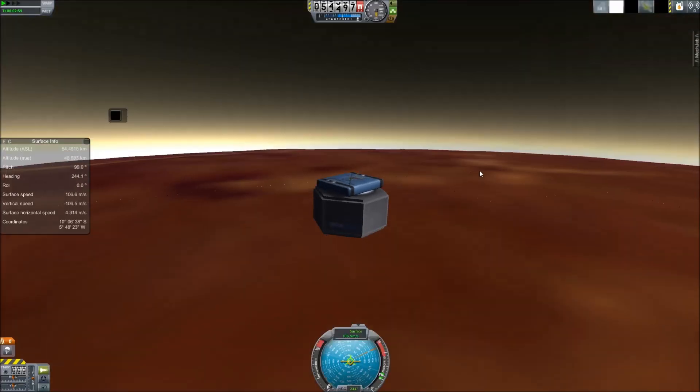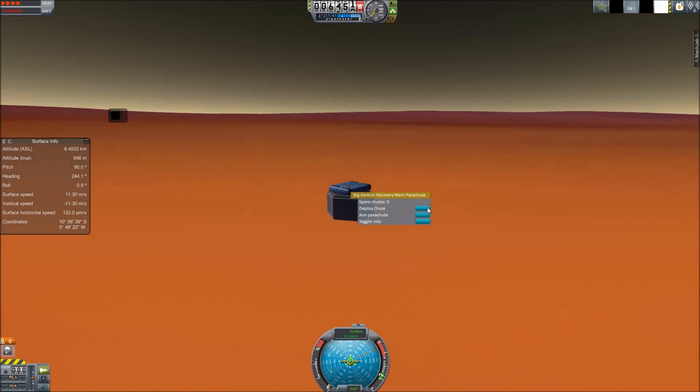Earlier, I tried this over and over and kept getting physics glitches. I had the probe get shot out into Venus and go out the other side, and come out at 62 million times the speed of light. Yeah, it was bad.